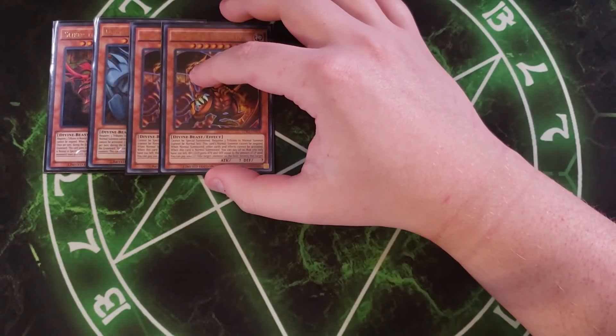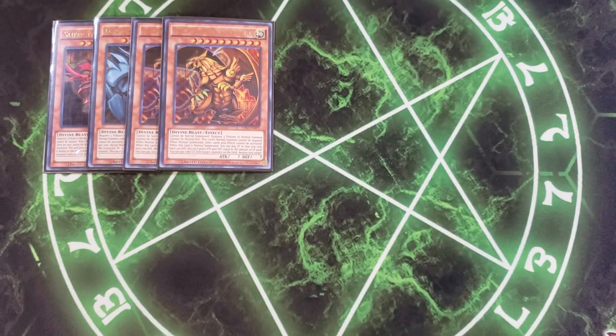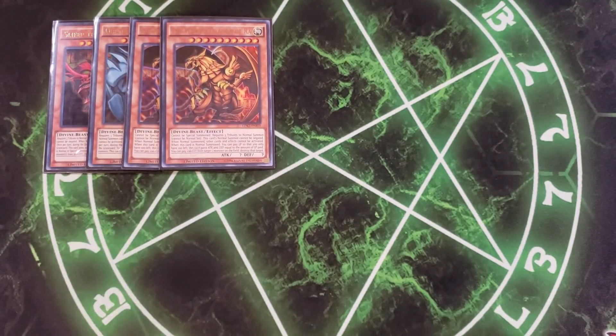We then play two copies of the Winged Dragon of Ra. Ra has the most support in the entire build, making it arguably the best one right now — though comment below and tell me your favorite. It can't be special summoned, requires three tributes to normal summon, and can't be set. Its normal summon cannot be negated. When normal summoned, you can pay life points down to 100, and Ra gains ATK and DEF equal to the amount paid. You can also pay 1000 life points to destroy one monster on the field.